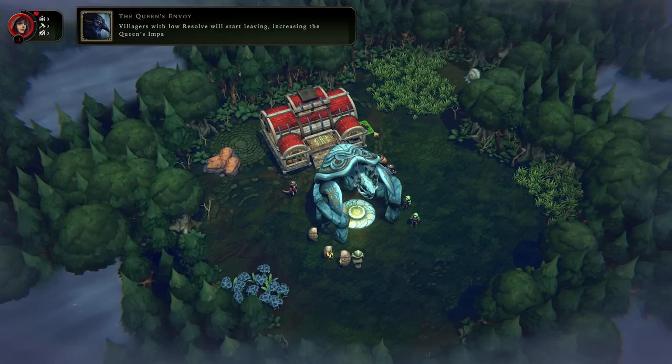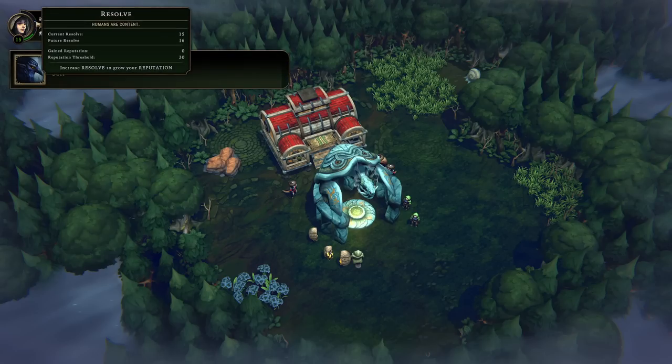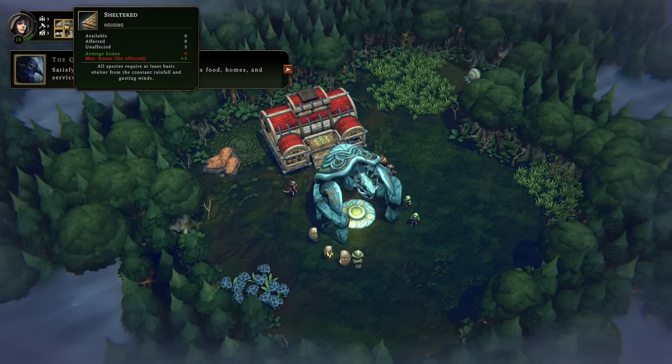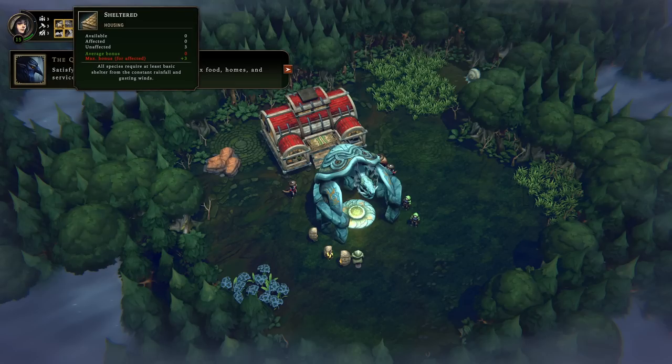The queen's envoy says villages with low resolve will start leaving, increasing the queen's impatience. Keeping resolve exceptionally high will grant passive reputation over time. We can see the blue mark being the threshold above which we have high resolve, and down at zero it's pretty low resolve. Satisfying your villagers' needs with complex food, homes, and services will increase their resolve — these are the needs of each individual character, and we get to choose which we satisfy and how much.